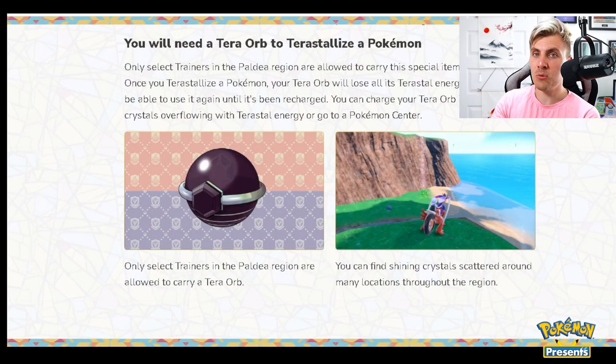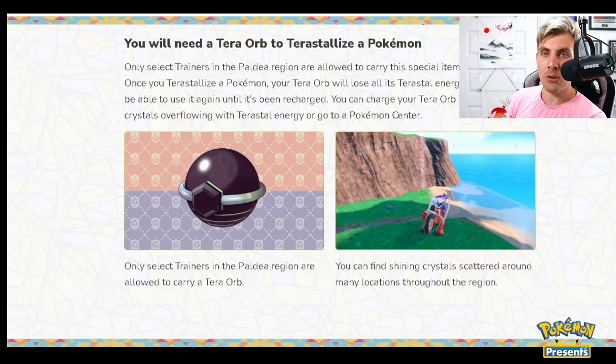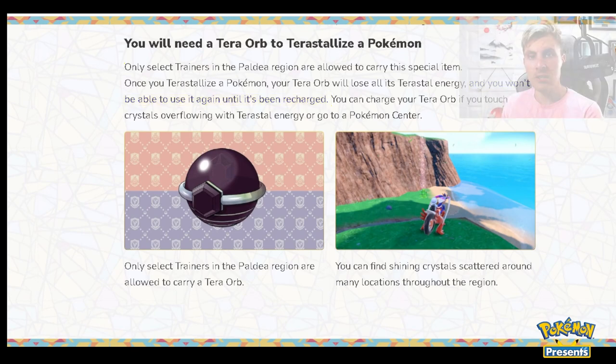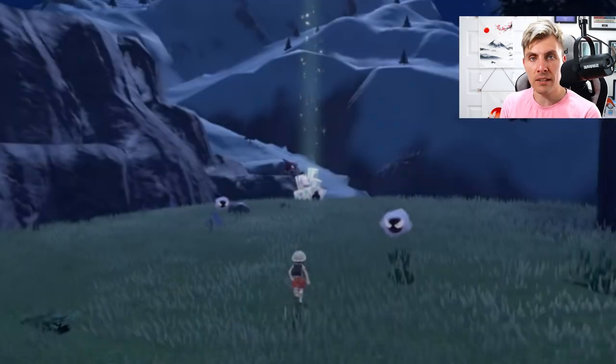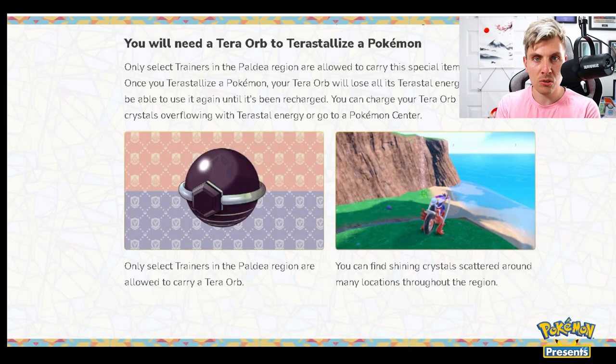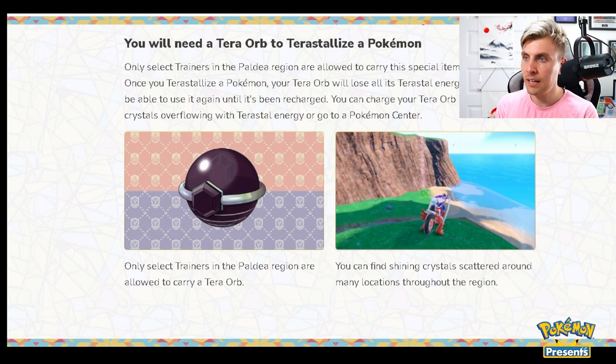The terror orb, once you receive it, is stated on the Pokemon Scarlet and Violet website to need charging before you can use it in battle. You'll be able to charge it by going around the Paldea region and uncovering these different crystal-shaped objects that emit a tera energy, which will then charge your terror orb to allow you to use it in battle.